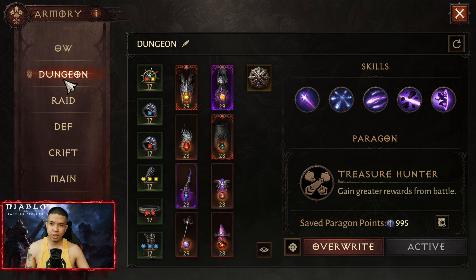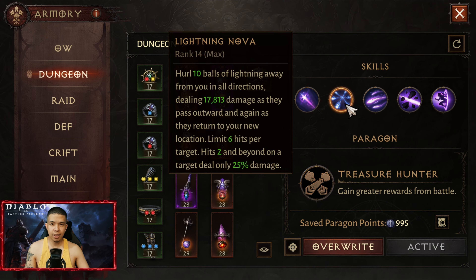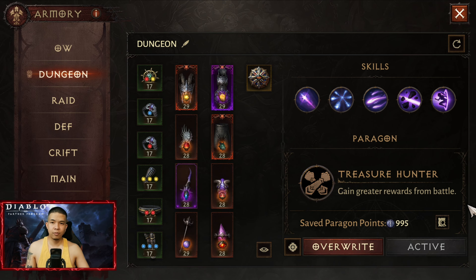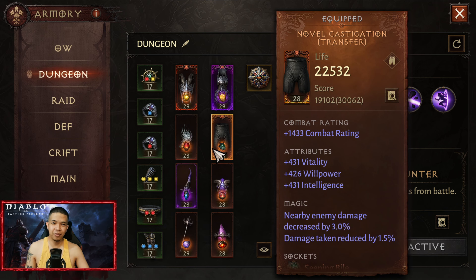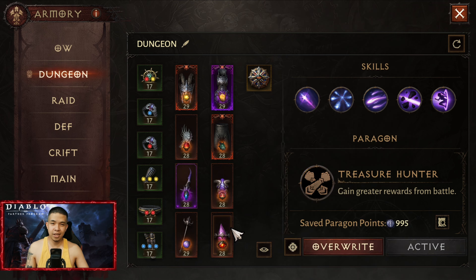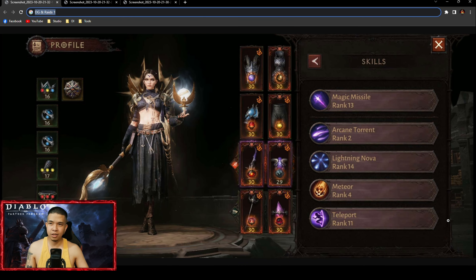For dungeons and raids, she has the same build but I separated the two because in dungeons I use Treasure Hunter and in raids I use Weaver. Skills: Magic Missile, Lightning Nova, Arcane Torrent, Disintegrate, and Teleport. Green set: four pieces Grace and two pieces Vitus. Legendary gears: Crashing Weight, Rampant, Inscrutable, Pernicious Assistant, Noble Castigation, Reef Carver, Stickle Burr, all Rustic, and Blaster Cast.